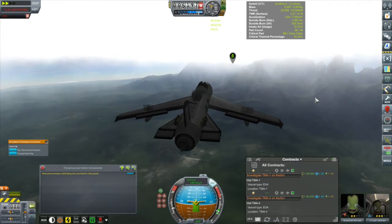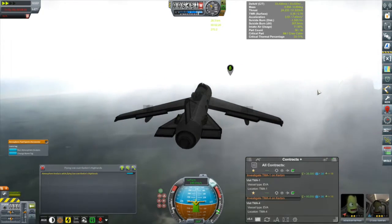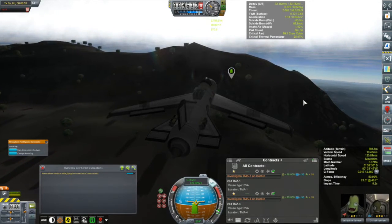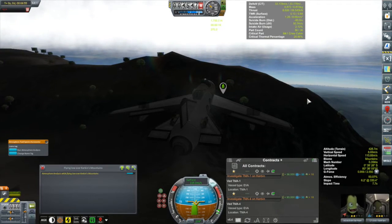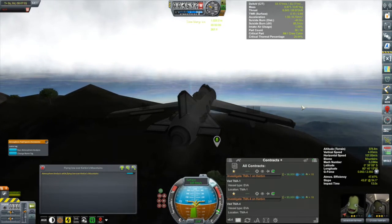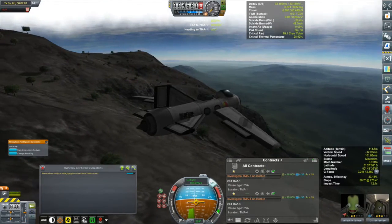So we're heading to Tycho Magnetic Anomaly 1, which is here in the mountains. I suppose that kind of is a spoiler - reverse spoiler alert. If you don't want to know where these are, stop watching now. There's one here to the west of the KSC in those mountains to the west, and then there's a couple more we're going to visit in this video. This is TM1 that we are coming towards, and the idea is to put down somewhere. Hopefully there's somewhere safe to put down, and then I'm going to head off to TM4, which is quite a bit further on to the west of here.